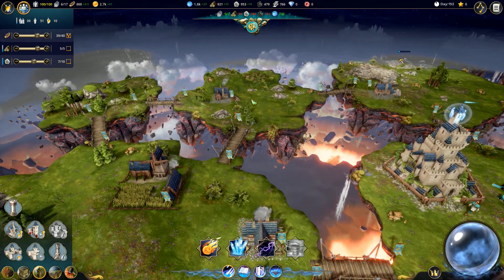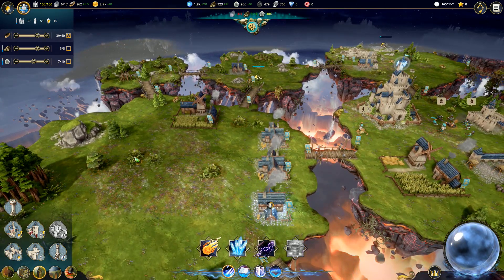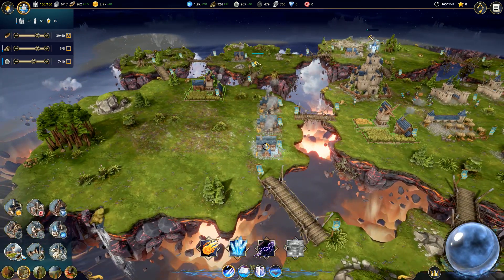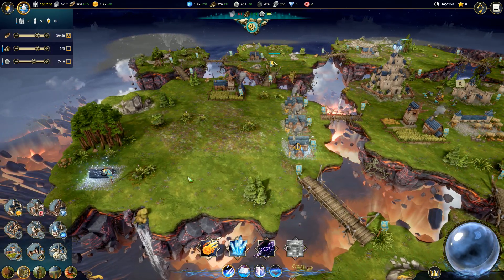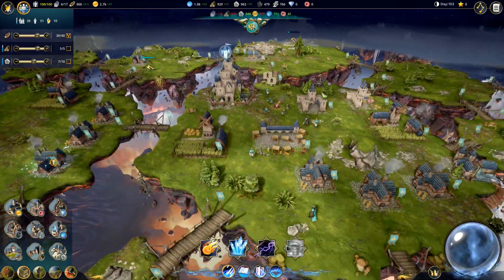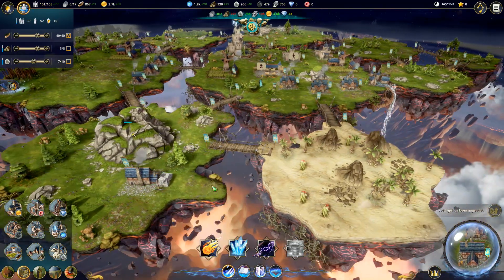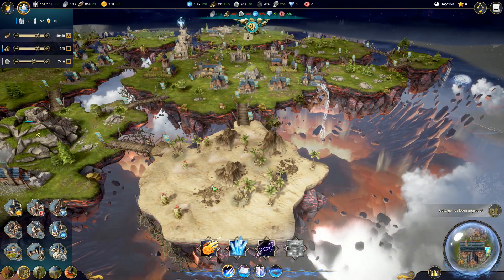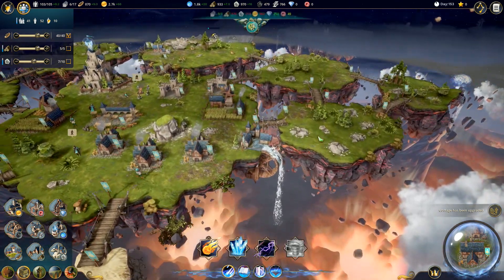We are about to run out of wood on this island, and we ran out of iron on this island. So I'm actually going to go ahead and build myself a nice little wood cottage over here on this island. Our stone supply is running extremely low on that island, but we've already got our stonemason on this island doing good.